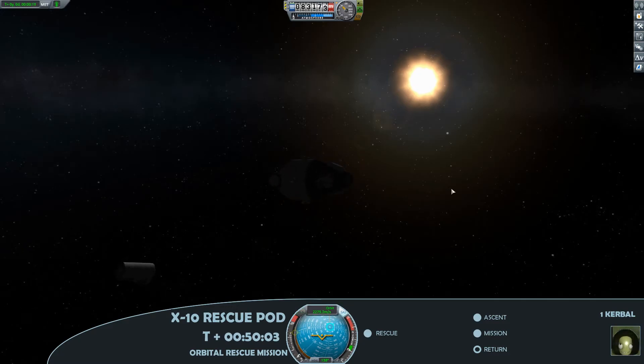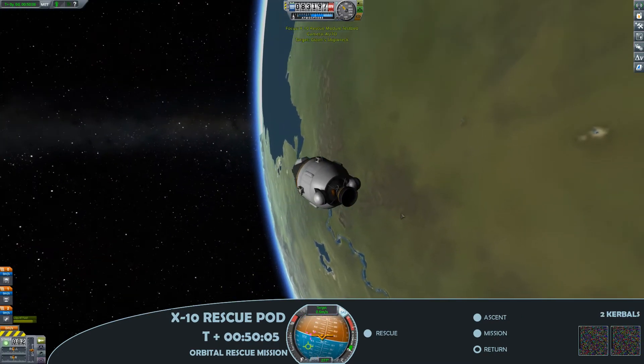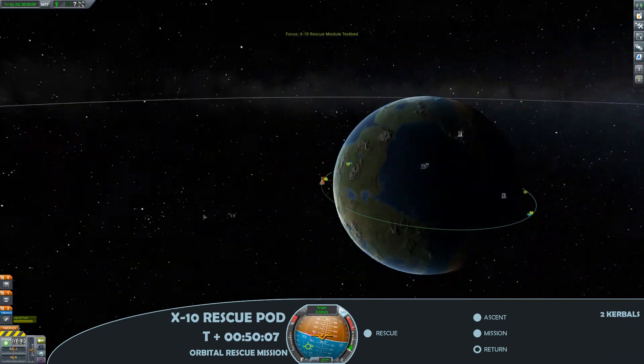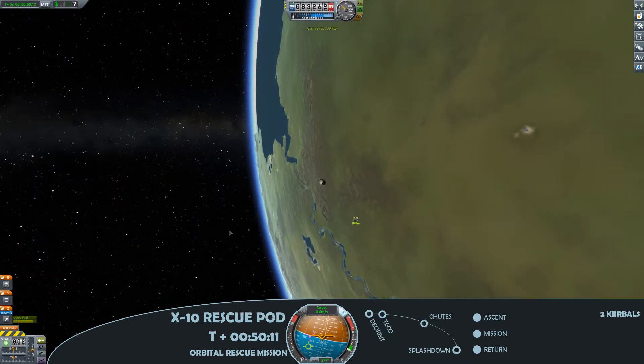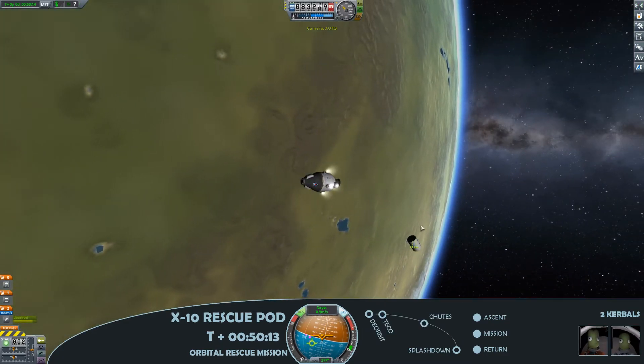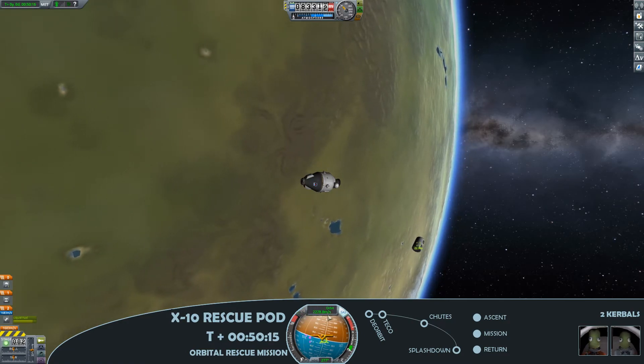So at this point, just boarding the capsule, and you can see a huge amount of delta-V in this capsule — 1,683 metres a second of delta-V still remaining. More than enough for a short hop mission like this.